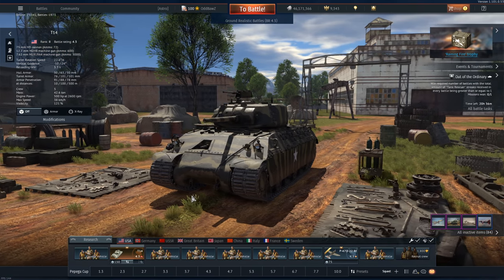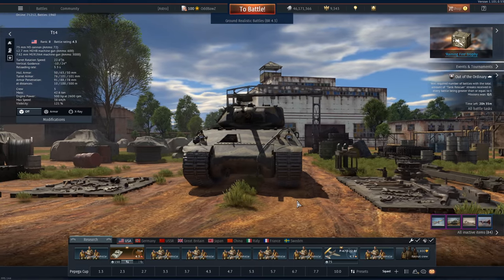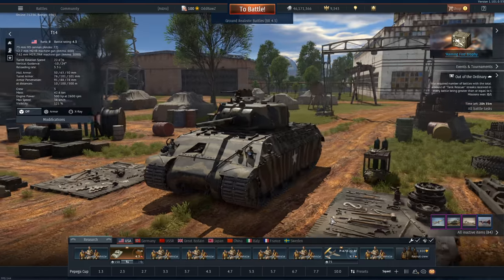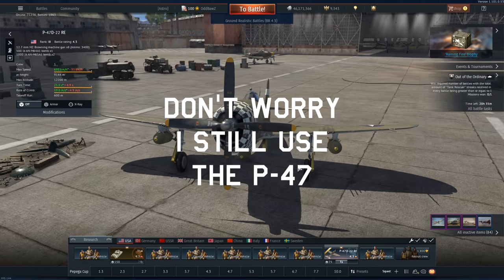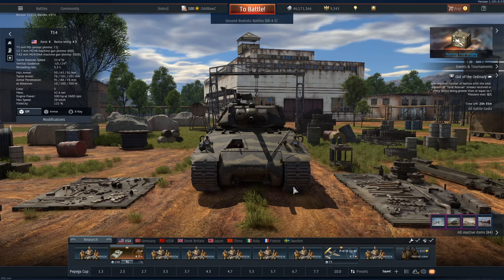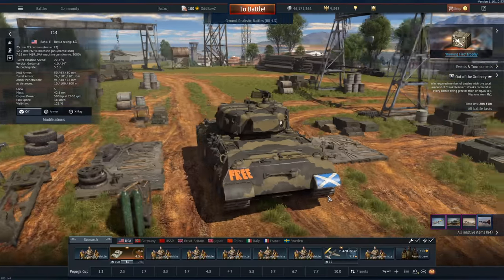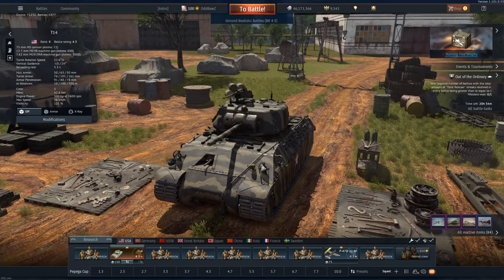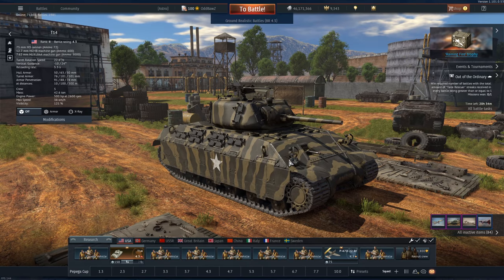Hi guys and welcome back to the channel. Today we are going to be revisiting the T-14. Although I don't want to be repetitive in doing content, this was a complete accident. Initially the plan was to take out the P4A7D22RE — this is the Razorback. I took the T-14 out thinking I'd get a quick couple of kills, maybe a cap or two, then get in our plane and start doing some damage.